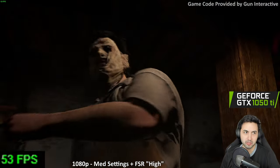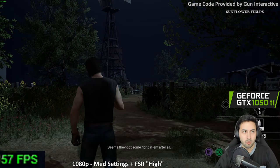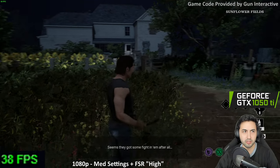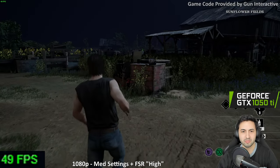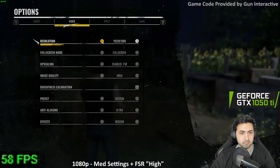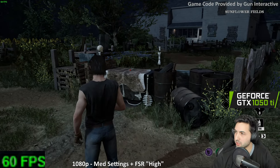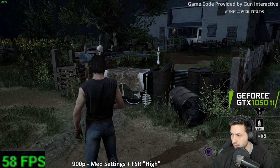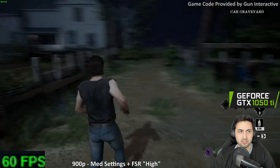AMD is not great at ray tracing. Even with FSR on high I drop into the 40s, but I don't think this game benefits a lot from 60 FPS. I still feel like a big tank chasing after people. At 900p, medium settings with FSR on high — which is probably quality — you can get 60s outside.